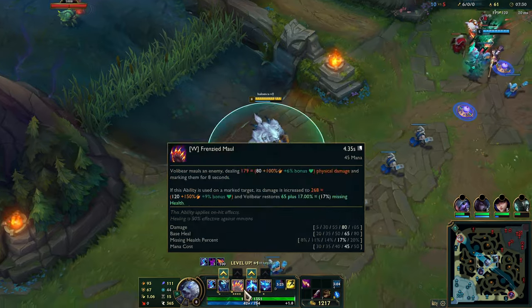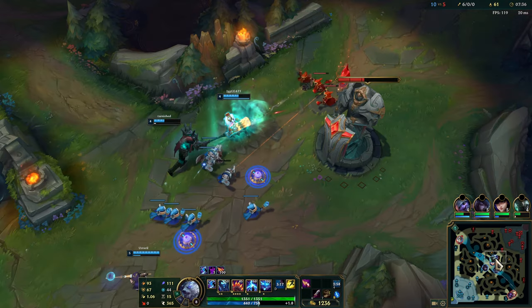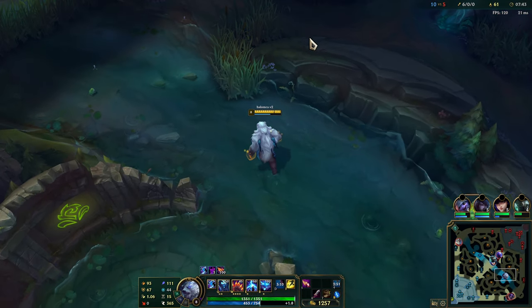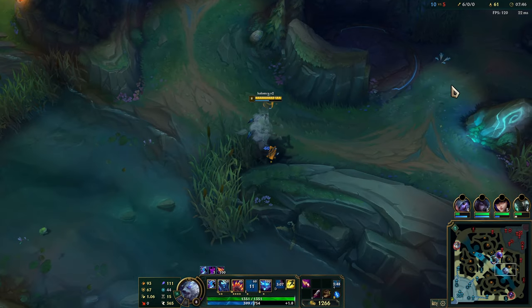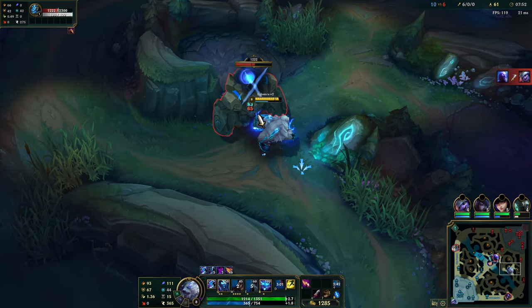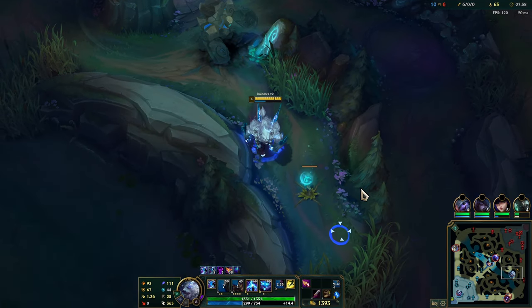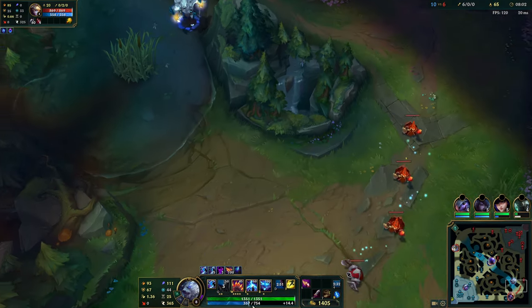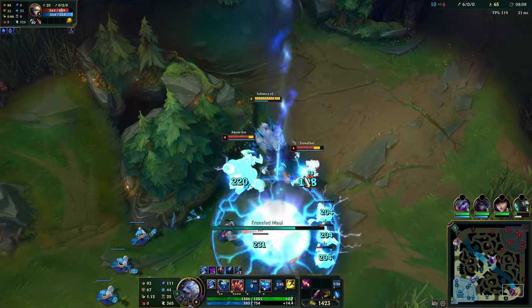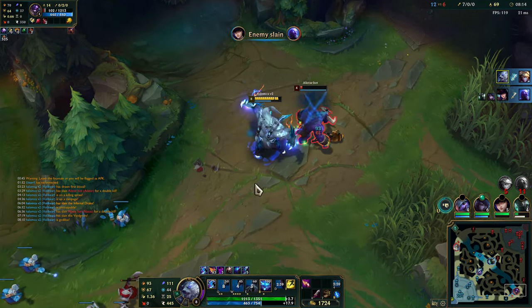Do a fun ward there. I kind of want to just level my Q — normally I level E second after W, but we'll just do Q for now. Actually, we should go grab this blue buff to be honest. Let's go ahead and do that, so we won't run out of mana as much. Of course, once we're in combat with champions and get takedowns, it'll be a lot better because we have Presence of Mind. We did lose several minions by taking the blue at that moment, but it'll be alright.